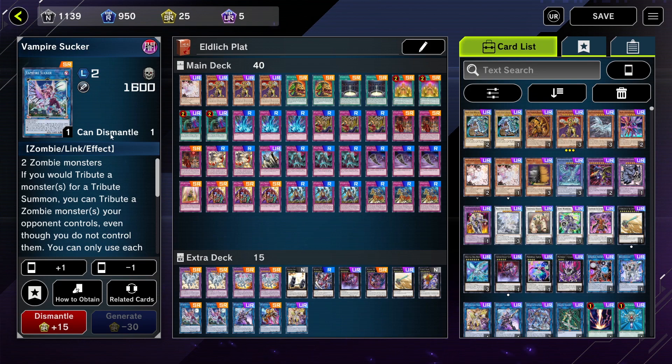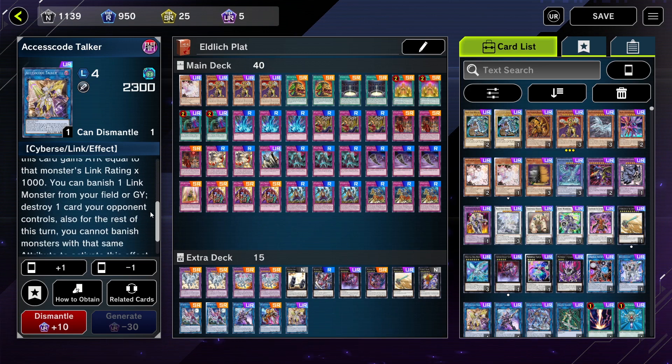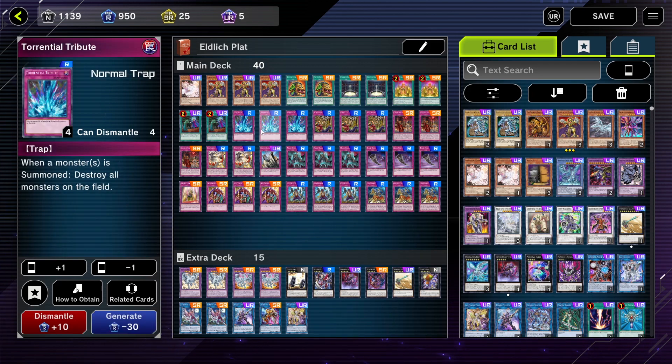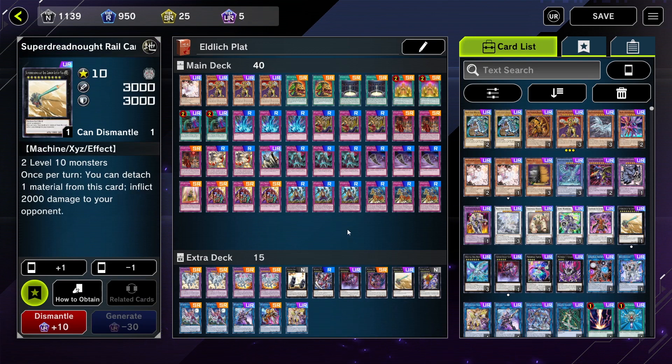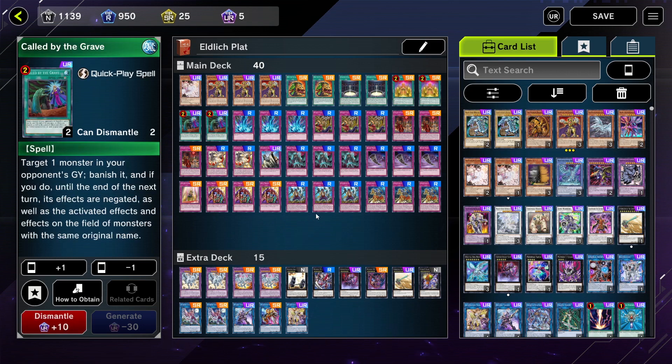Vampire Sucker is a nice card to have — I drew into two. You don't necessarily need them urgently, but they are pretty nice with the synergy of this deck. And you can't go wrong with Access Code Talker — just one of the most busted cards in this game right now. I like running them here just as a little insurance policy, because you never know how many monsters you're going to have on the field. You might need to link them out, send in the beast, and just have him do your dirty work. As far as budget goes, this deck did not run me too much. I drew into most of these cards from packs. As long as your gem situation is pretty solid, you can draw into a lot of these cards from the secret deck setup. I crafted a handful of them — like the Super Dreadnought Rail Cannon and Called by the Grave, though there are alternatives for that. I like it as a quick-play spell — you just pop the card, banish one, good to go.